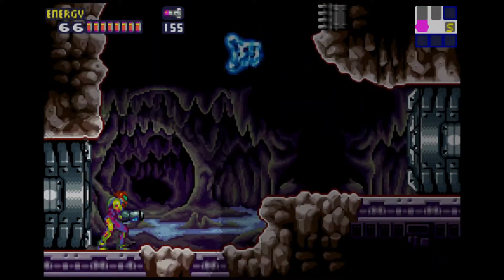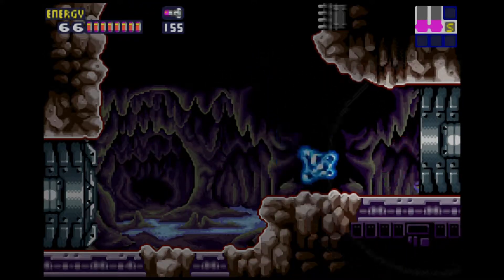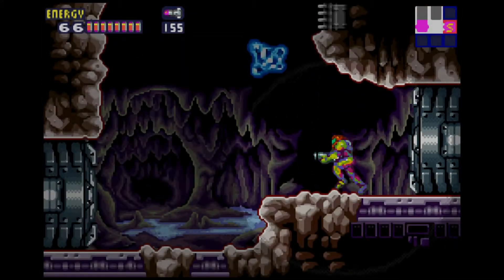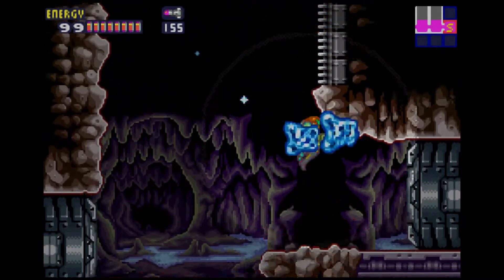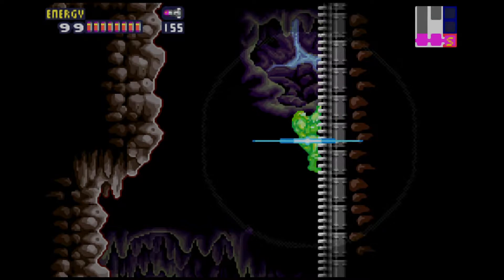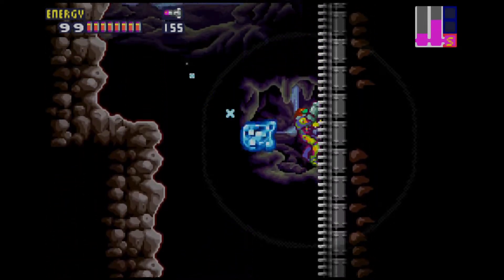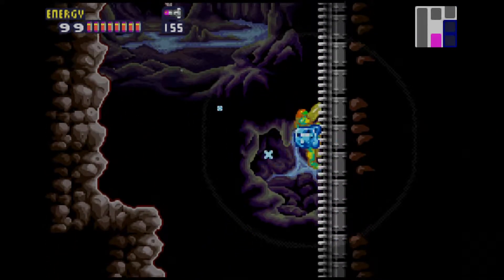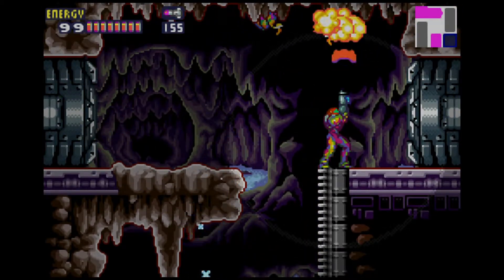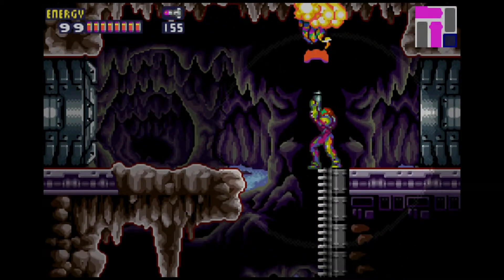In this episode, we are going to first show you that there is a save room here, but we're also going to grab some things here in Sector 6, and then we are going to be taking care of some things over in another place. Alright, so that's what we're going to be doing now.